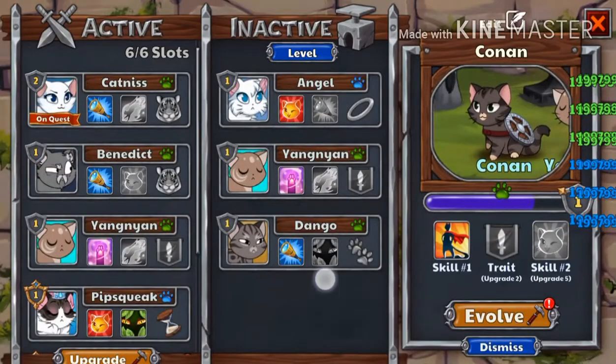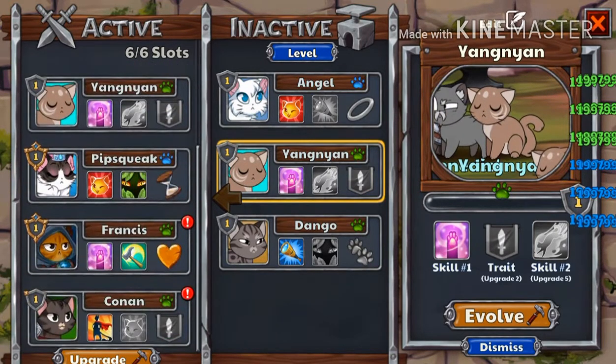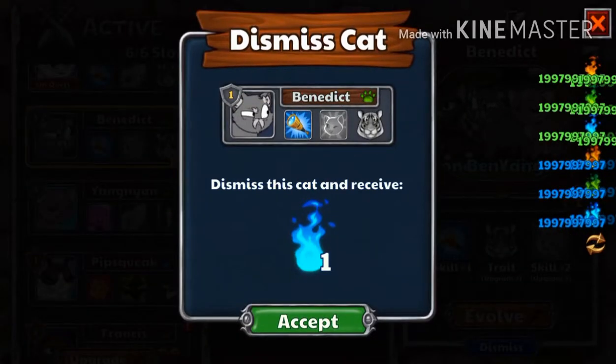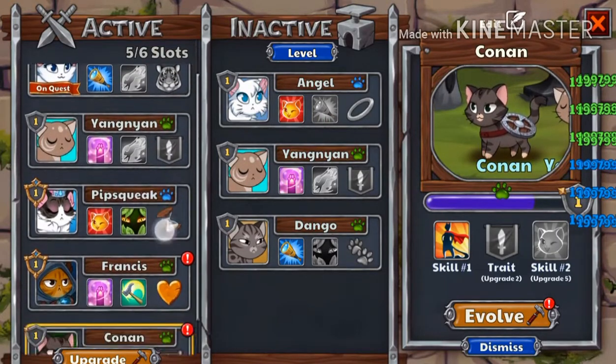We'll also be upgrading everybody to level four to access their second costume level, so we can really see what they're about. There's Benedict and he's our old man guy.